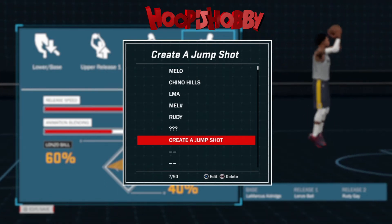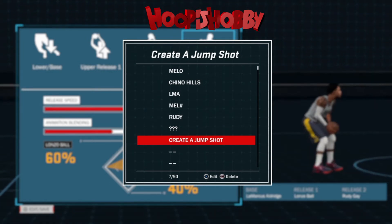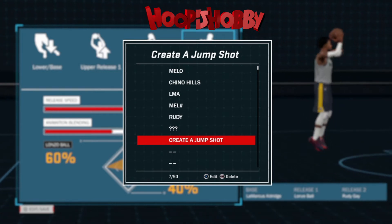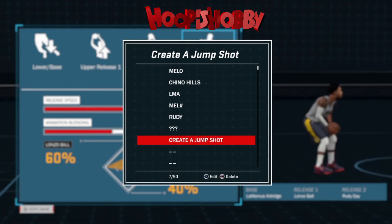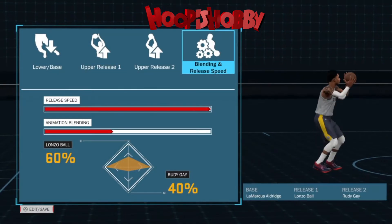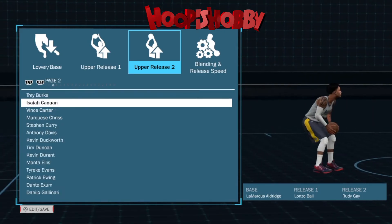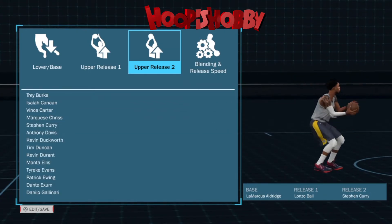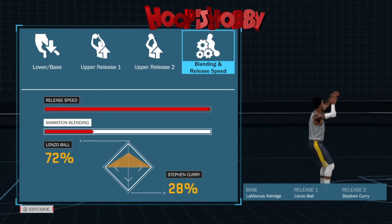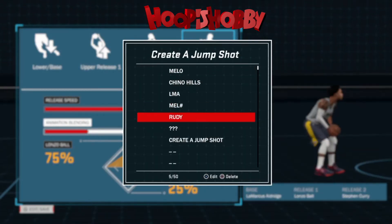If you're looking for a jumper, I highly recommend that one — it's quick. Let me tell y'all about these jumpers: your base is what determines the speed of the shot. LaMarcus Aldridge is a fast release base, so you're gonna have a fast shot. Your releases — release one and two — determine the green light window. Every release has a different window, so you either have to be spot on with your timing or you can be slightly off.